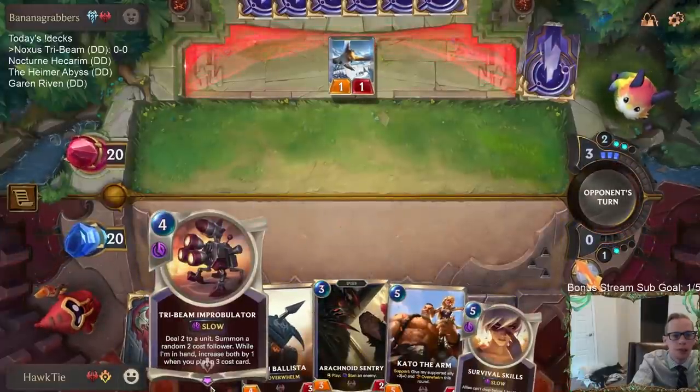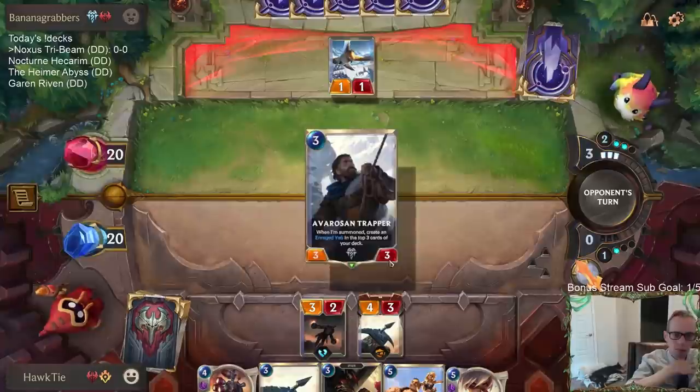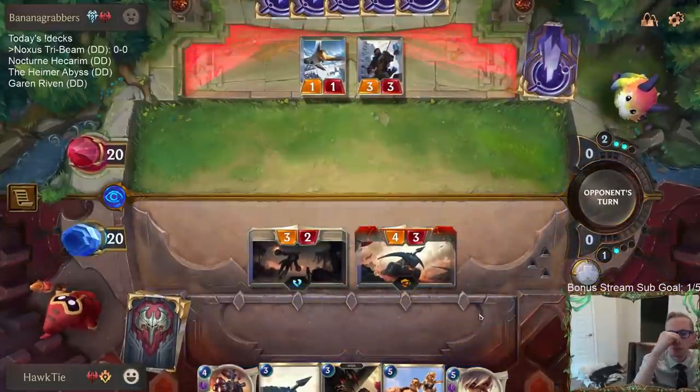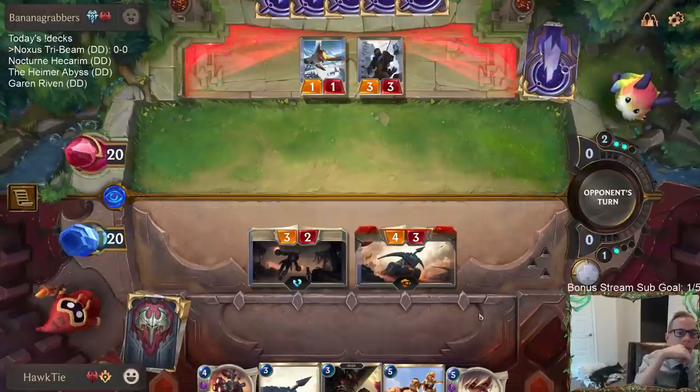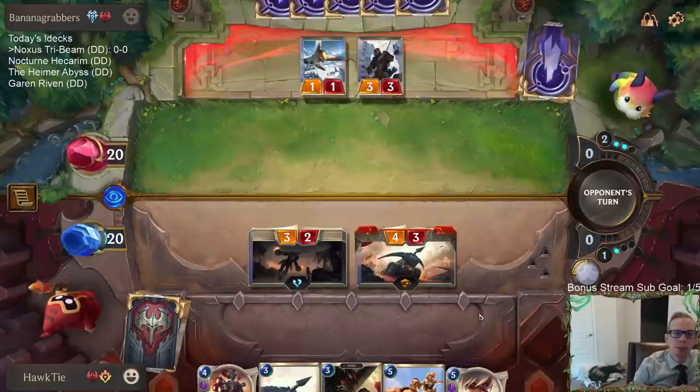With this we're going to be able to use that one spell mana with Tri-Beam Improbulator, so we'll be okay. Frostbite cards are going to be pretty good against me — especially Brittle Steel. Both Brittle Steel and Troll Chant would be good quality tricks for my opponent to have.